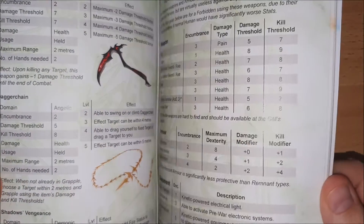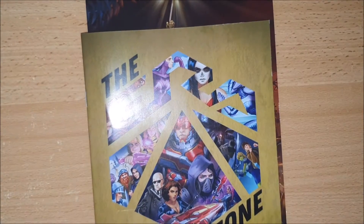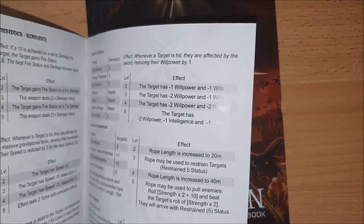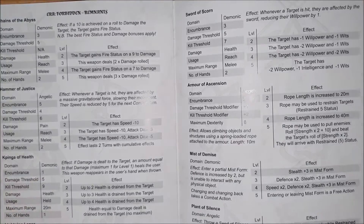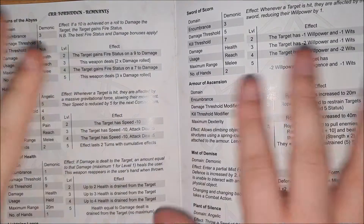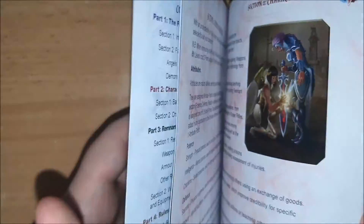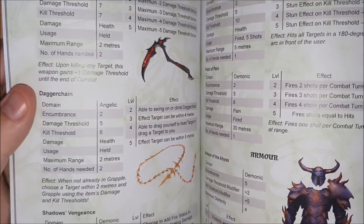I just wanted to take a second and show you some of the other remnants that you will find in the core rulebook, which have appeared previously in the Era Zone number five — a zine we do for all of our games every issue. In Era Zone number five I did a large number of extra remnants, eight in total. I'm aiming to do 40 in total; at the moment we've got 20 that have ever been statted, including these eight. I'm going to include those eight within Era: Forbidden's core rulebook as long as it gets funded.